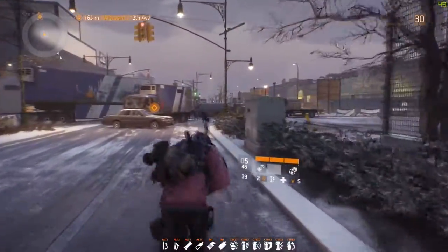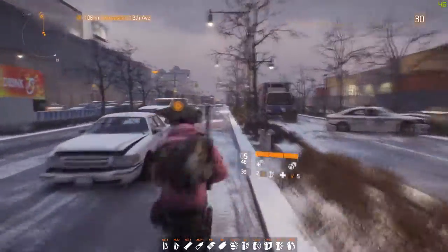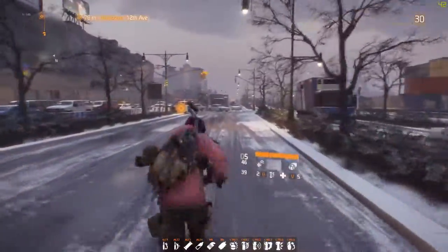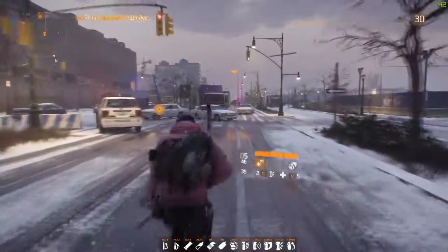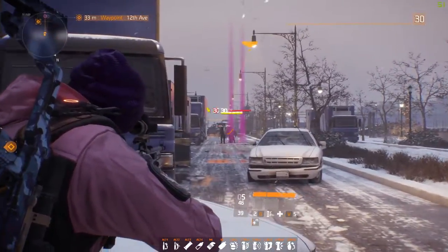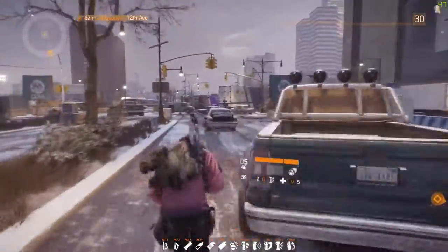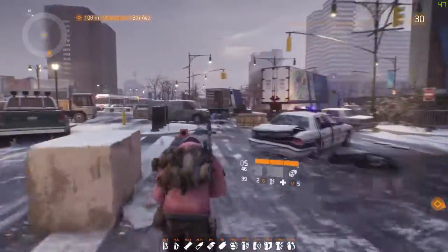When you go to the green lamp post, then you run back. I would suggest you use a sniper — just shoot the guy, and then run back. Do that like five to ten times, then go and collect the purples and Phoenix Credits.